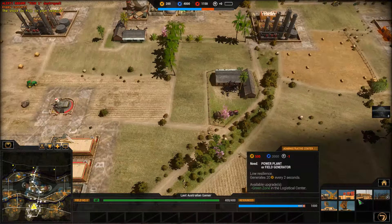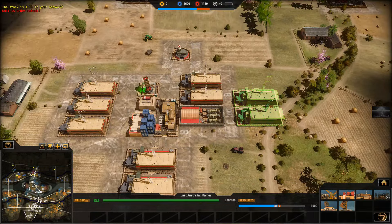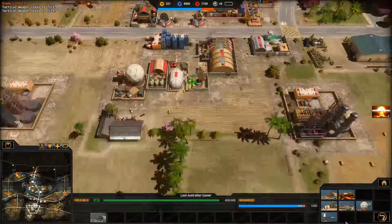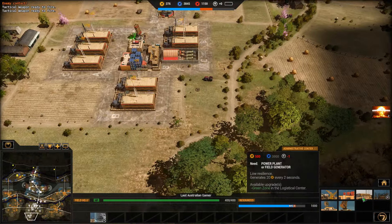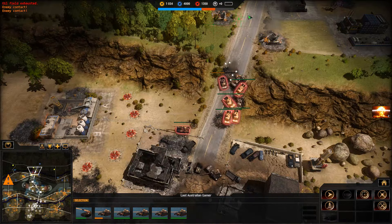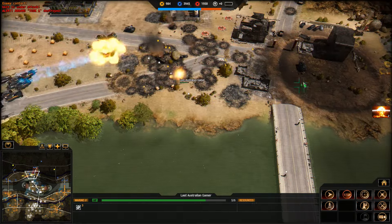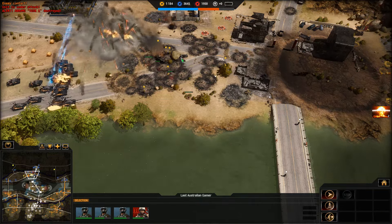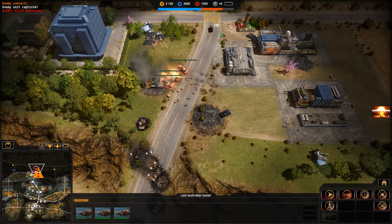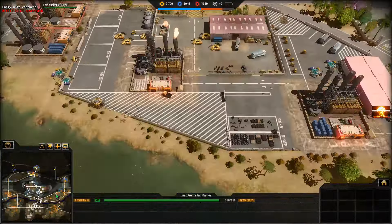We need more administrative centres. We're not going to have the power - damn it. Oil field depleted. Look at those vehicles backed up as well. Oil field depleted. Alright, you guys move up. Unit is under attack - oh that was lucky. We lost one. We'll capture some more prisoners. Oh it wasn't even him who built it - they've got nuked defence. We have two more nukes - have to run out of resources.